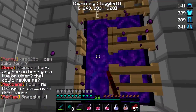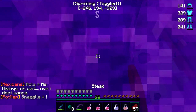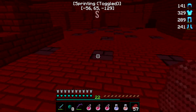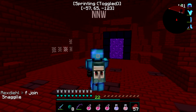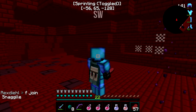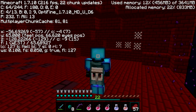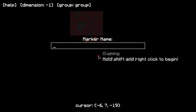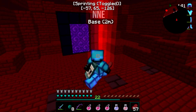For Nether and End, they're going to be the same, but I'm going to go to Nether and show you guys. For Nether, have your minimap open at the top, and right-click your arrow, type in whatever, and yeah, it shows up.